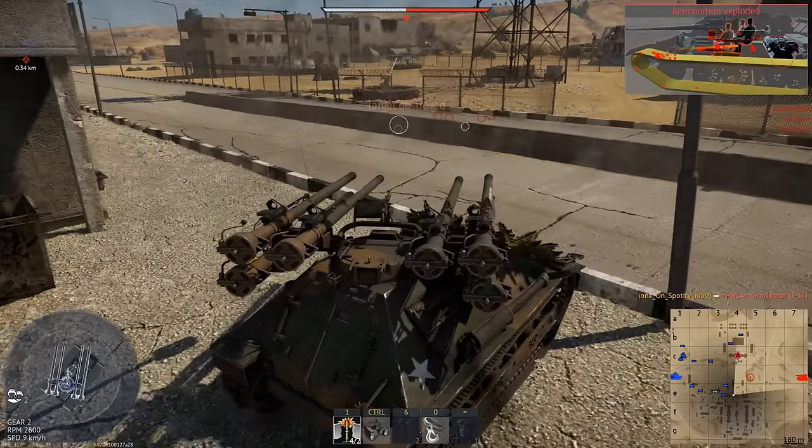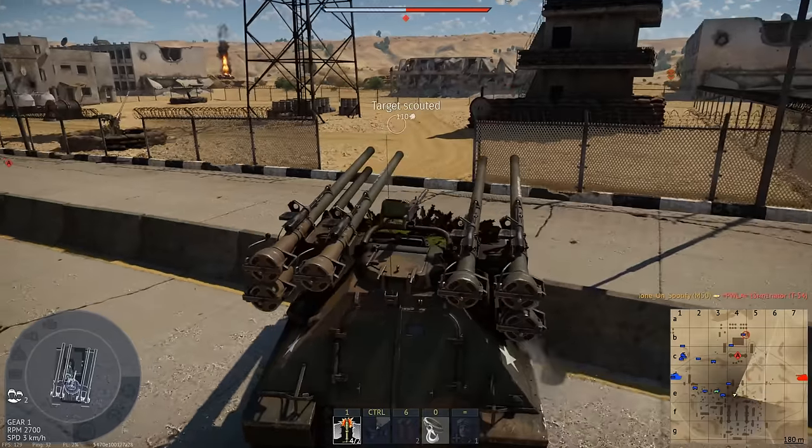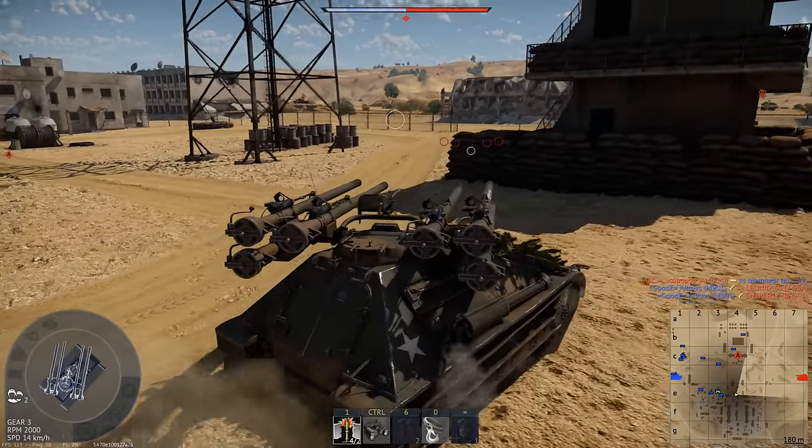Early game, this is definitely the play to make. Setting up next to a well-travelled route is fairly reliable. You will be able to disable literally any vehicle you can meet at this BR, and you can disable multiple vehicles very quickly. So if you can catch the first wave of enemies, you can usually take a few of them out. As for what cover to hide behind, either try to find soft cover like bushes, or hard cover that's uniform in shape. If you hide part of your hull behind a rock, only three of your six guns can fire out of that cover. Because of where the sight is placed, you can't really sidescrape with this thing.